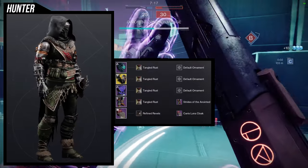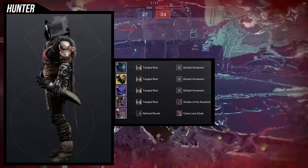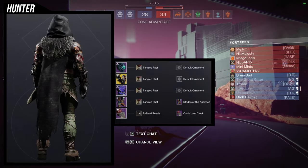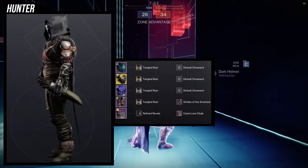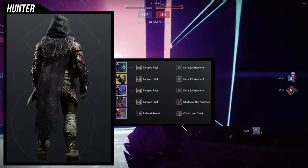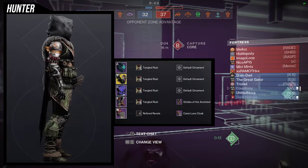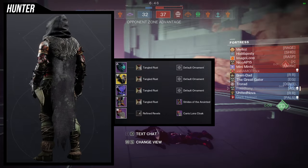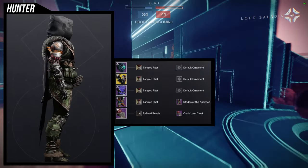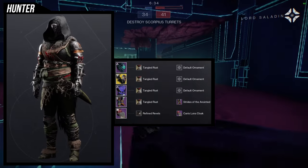So to start off, we're going to be looking at the helmet and I definitely think this one is pretty cool. For this one, we're going to be utilizing the chest piece and the helmet. For the exotic, we're going to be using Shards of Galanor; for the boots, Strides of the Anointed; and then for the cloak, Canis Luna cloak. I'm going for a look where my hunter is basically not in the cities — though in Destiny 2 the cities are super overgrown already. For the Strides of the Anointed, there's a lot of iron in there and it looks very ramshackle, which is not surprising considering this is from that one video game — I forgot what it's called.